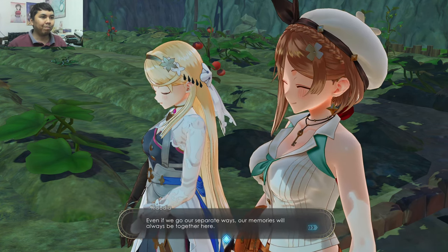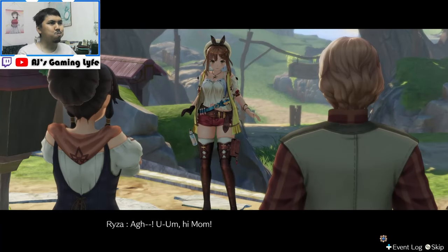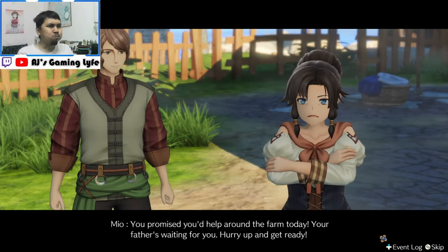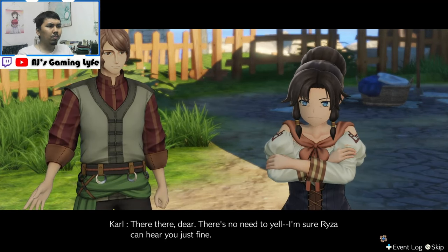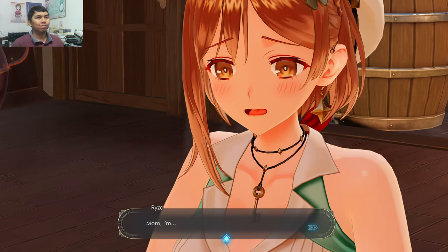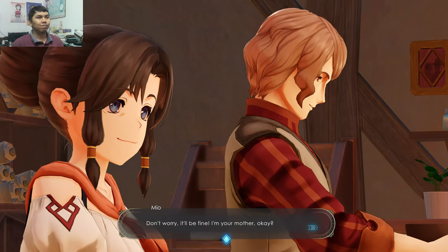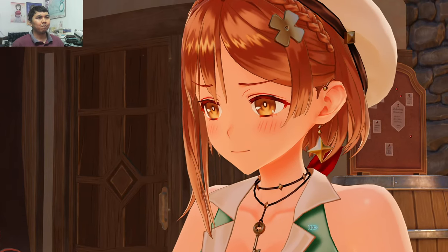What I really enjoyed was the character interaction between Ryza and her friends. It feels as though you are really going on a journey with these people, and you can clearly see character development, especially in Ryza. For example, Ryza had a rough relationship with her mother in Atelier Ryza 1, where her mother saw alchemy as a bad thing. In Ryza 3, you can see the bond between Ryza and her parents, especially her mother, growing closer and closer as the game progresses.